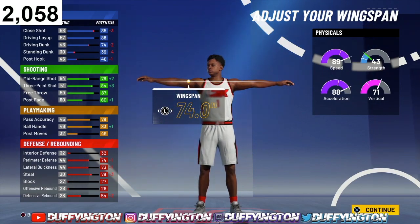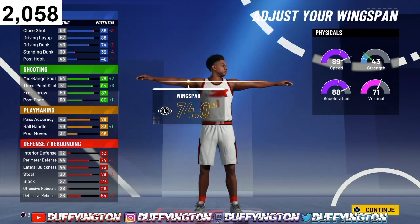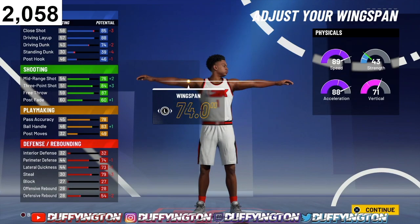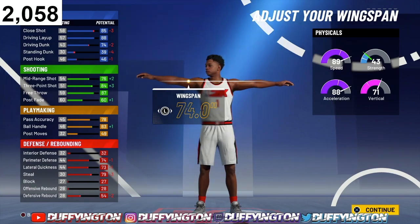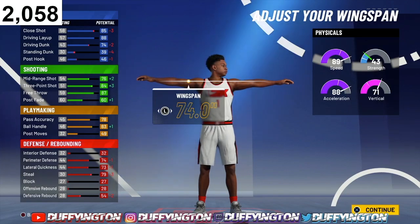Now, one of the best parts about this build — the physicals. With your gym ramp and 99.9, that's plus 9. The speed jumps up to a 98, acceleration jumps up to a 97. Strength doesn't really mean much because we're a small guard — it jumps to 52. Verticals jump up to 80. The physicals go crazy because we're not a pure playmaking pie chart. We don't have Hall of Fame playmaking, yet we have 98 speed and 97 acceleration with Hall of Fame slashing and Hall of Fame shooting — that's wild.